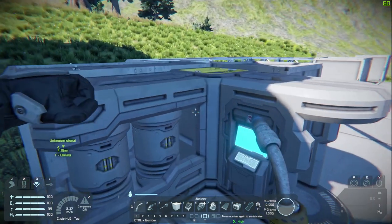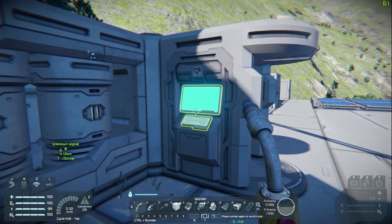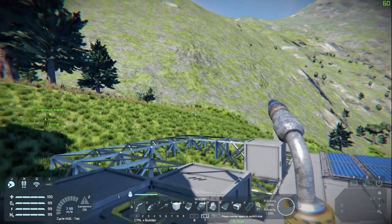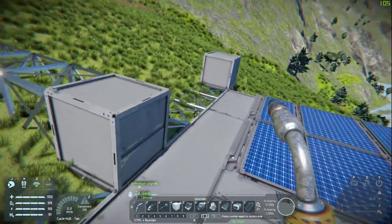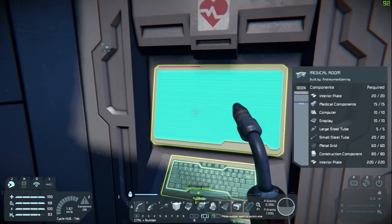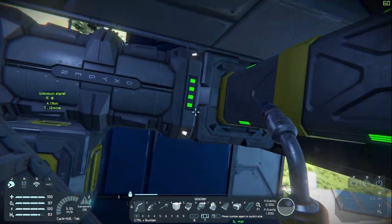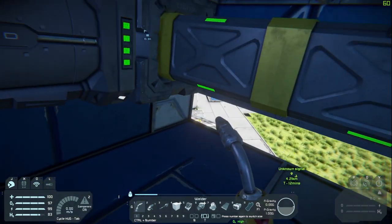We've set up our medical bay — that's all good. But here's a problem: you cannot refill hydrogen or oxygen from the medical bay. If I press J to put on my helmet, I start using oxygen. If I press X I can fly and that uses hydrogen. I'll show you that you can't grab oxygen or hydrogen from the medical bay at its current state — there's still something we have to do. The hydrogen and oxygen is not actually generated from the medical bay; it's generated from something over there that we're going to need to move over so it can supply the med bay.